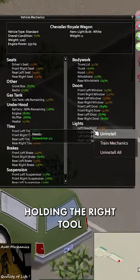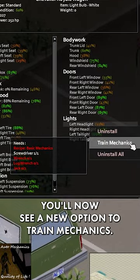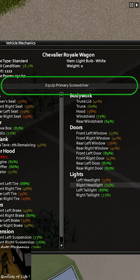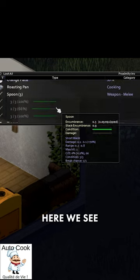As long as your character is holding the right tool, you'll now see a new option to train mechanics. Selecting this will automatically run you through every single part within your reach — no more having to select each one individually, and it just saves you loads of time.